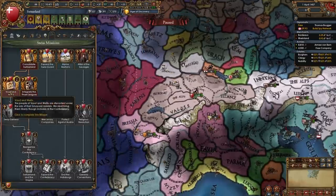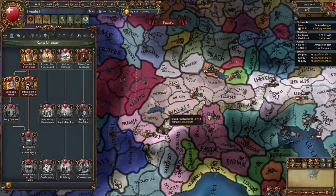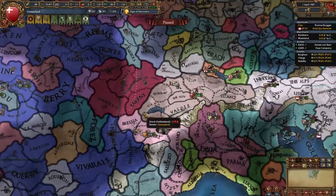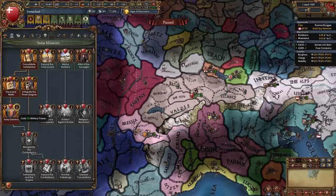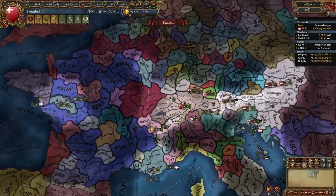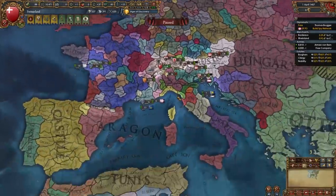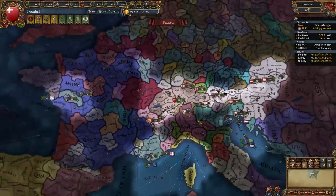Once this war is over you will be able to unlock the mission Vaud and Valais, which gives us some dev in those two provinces. We're also going to be able to unlock the mission Suede Geneva — if you didn't take Geneva and just left them on their own they would become your vassal, but I just annexed them for the military power. Those are our first two wars done. In your case you should have done this about four or five years earlier than me.